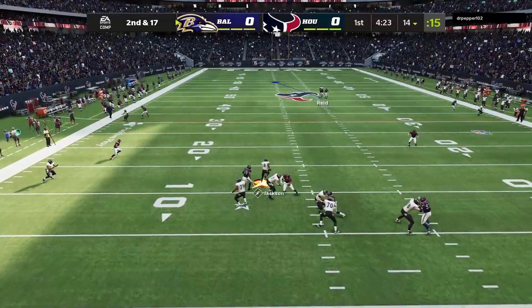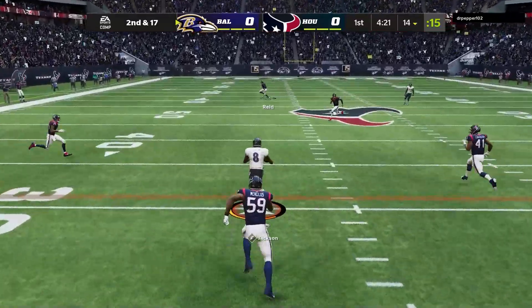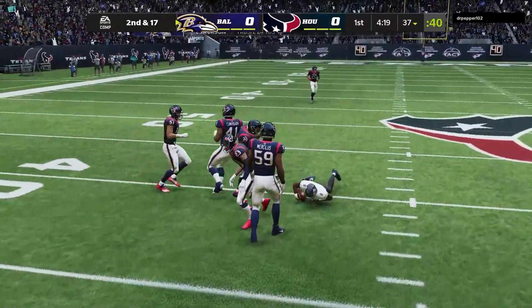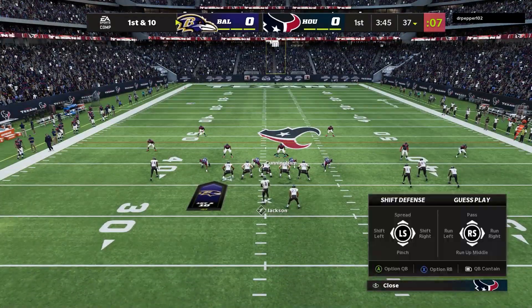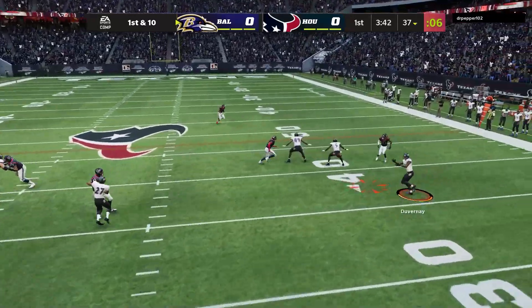You see the issue with the strong side safety just getting too wide. You also see the three route getting way too wide for some reason, running out to cover grass. If he had sat in the middle of the field, Lamar wouldn't have been able to take off and run.